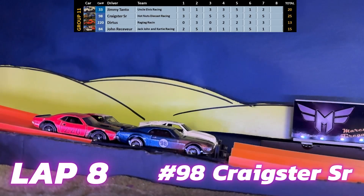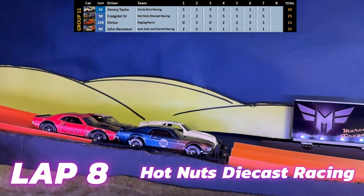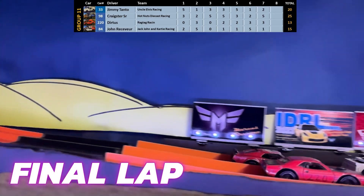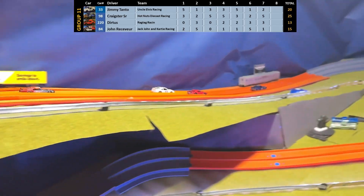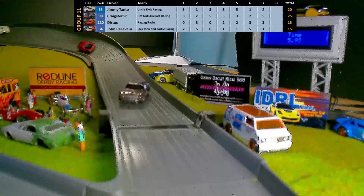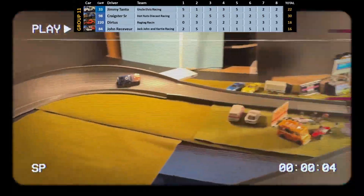Lap 8, last lap, and it's Craig Sr. of Hot Nuts Diecast Racing in pole position with Dirtus behind him. Dirtus currently has the least amount of points with just 13, so he's looking for more points here if he wants to stay in. At the line it's Craig Sr., Dirtus, Jimmy Tonto, and then John Receiver in fourth.